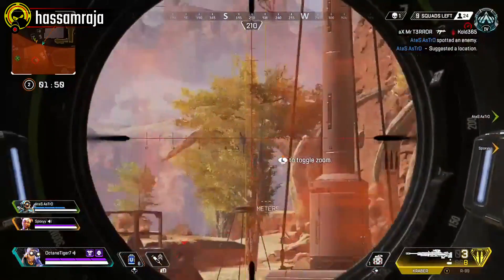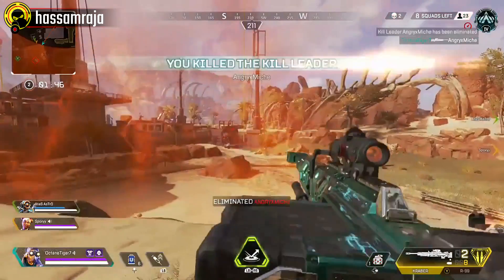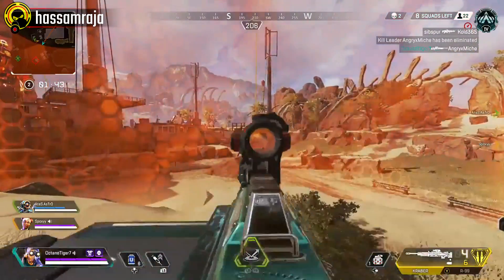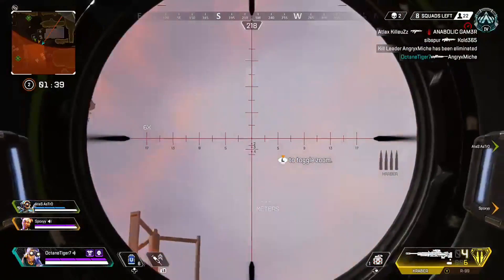There are a few things going on in this next clip. Not the least of which is a player who looks like he's trying to fly away with a death box. But maybe more impressive are those Krabber shots. That is what I like to see.